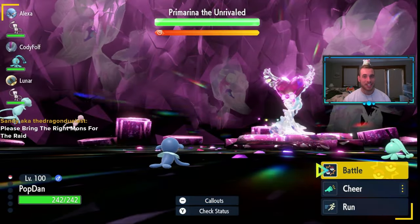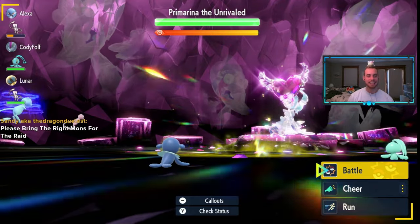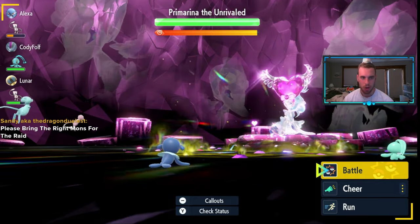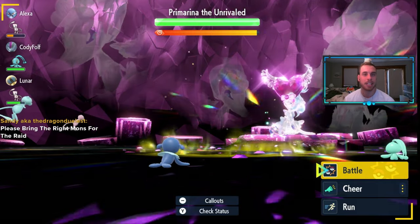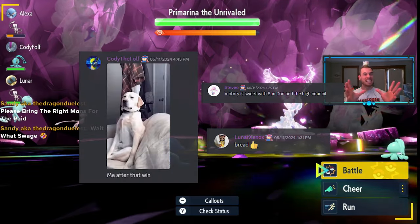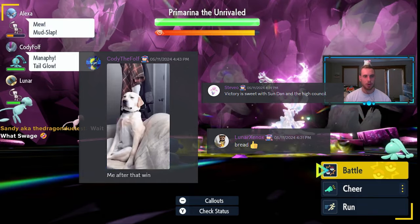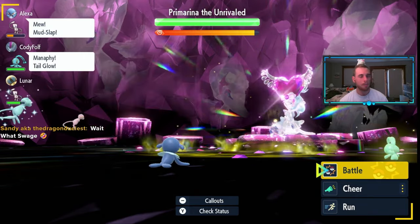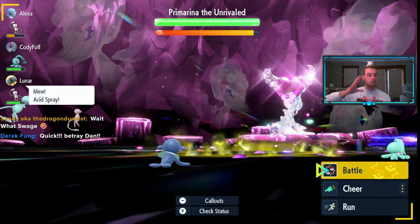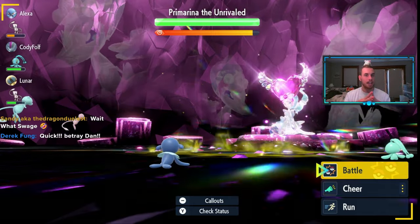We are back — son versus mother! Here is the infamous 60 seconds at the beginning of the Tera Raid in which we let our supporters go hard in the paint. There we have the Light Screen. A big thank you to members of the High Council Squared: Steve-O aka Joey aka the Sun Warrior, Cody the Fluff, and Lunar Xenox for helping me film this video. The supporters are in charge of debuffing Primarina for survival.